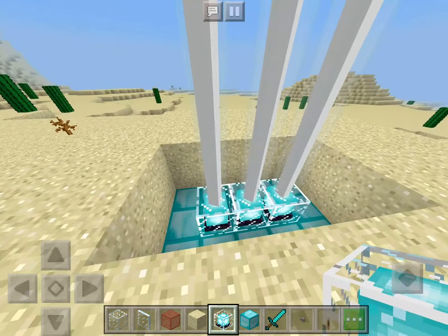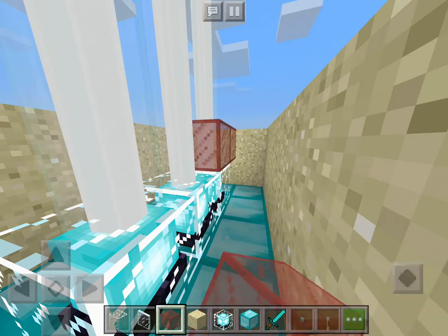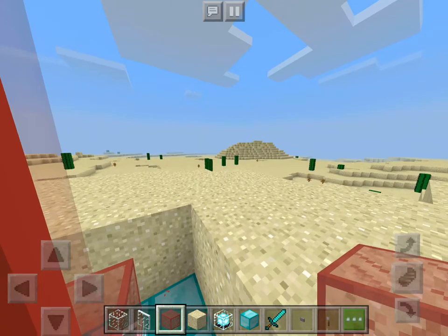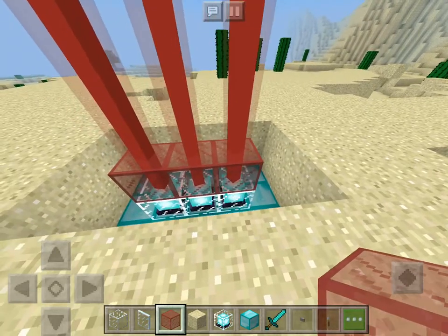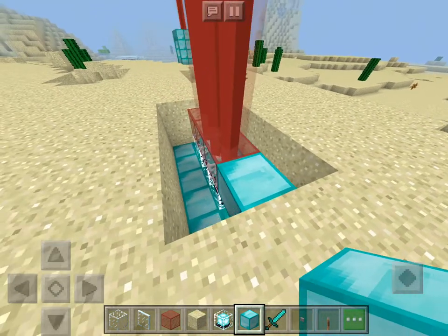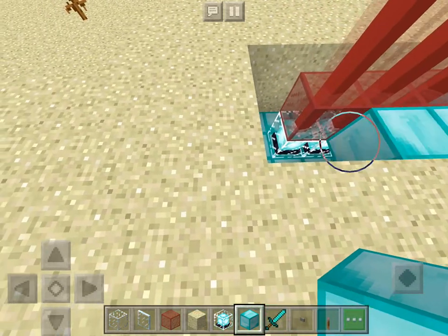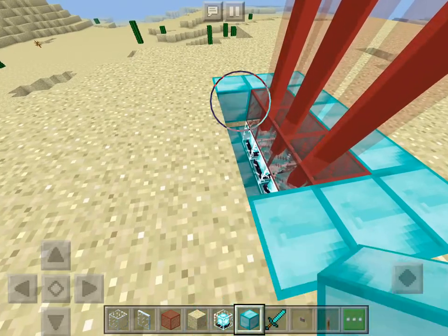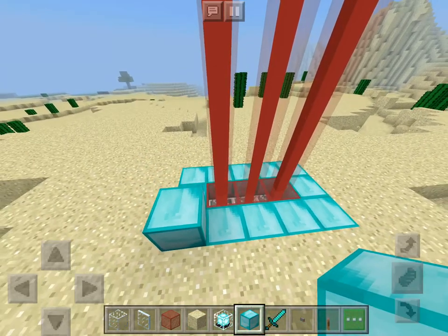It should immediately go. Then get your red glass block and put it over. Now you're going to put this right there and make it diamond. Then you're going to make these four blocks up.